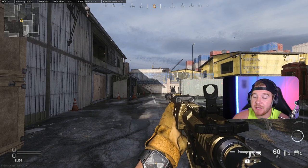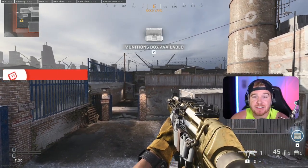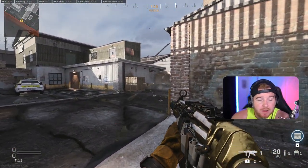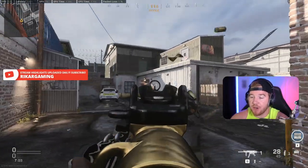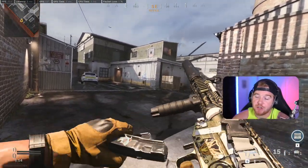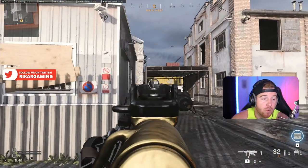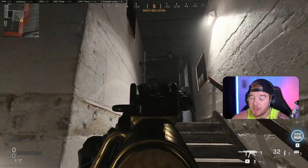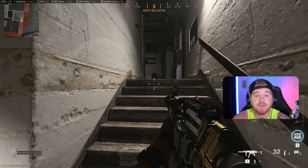If you can hit that first headshot in a gunfight, it changes everything. One other big tip: for SMGs, aiming down sight isn't always the greatest. If someone's coming around a corner at close range, just hip fire them — it's so simple. Too many people try to aim down sight and the target moves, making it so much harder. Hip firing is just easier at close range. There are times you'll want to ADS — more for angles at range — but keep close engagements simple with hip fire.